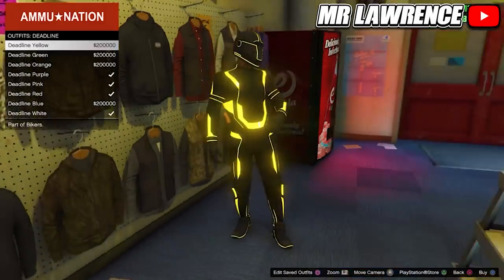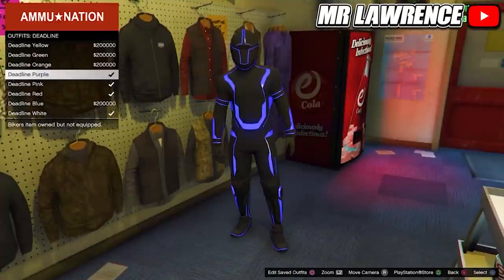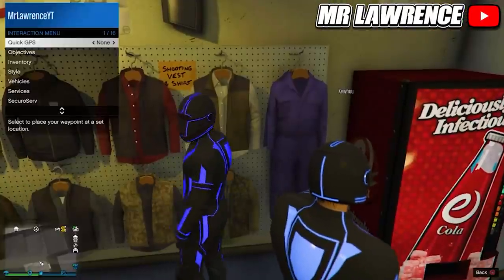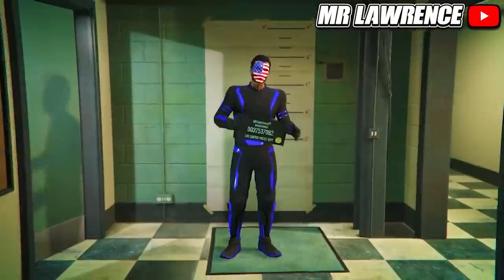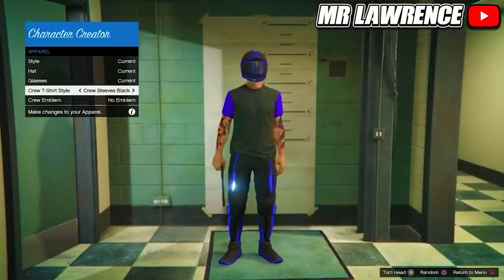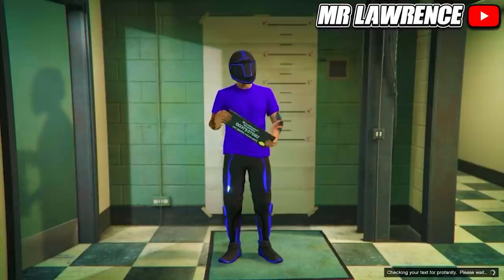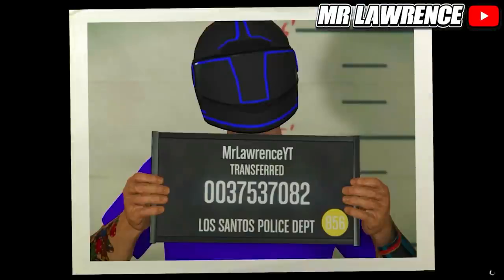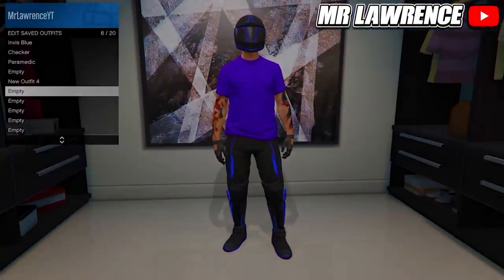First equip any Deadline outfit that you want to use as your pants. Then open your interaction menu, go to Style and Change Appearance. Now go to Apparel and change your crew t-shirt to whichever one you like, then just save and continue. You will now have Deadline pants and shoes with a crew t-shirt.